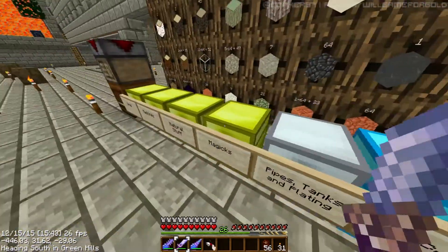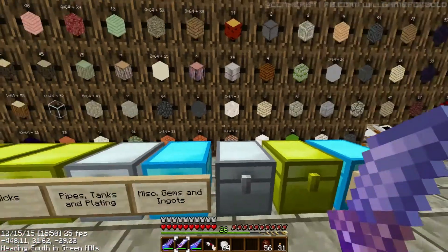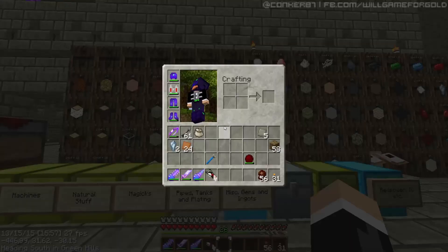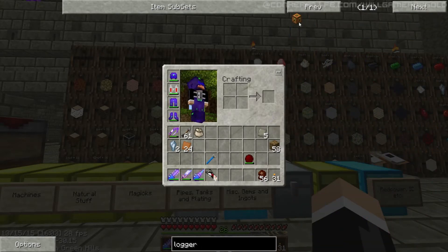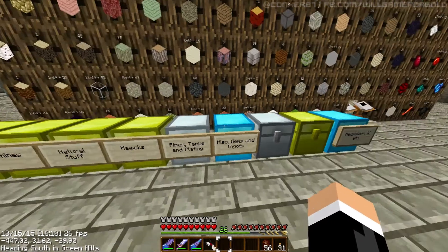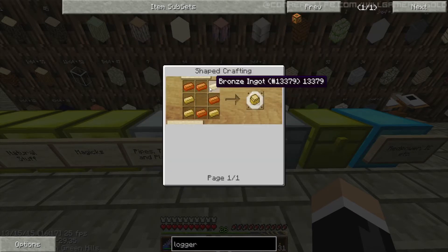This iridium — I think it would be a good idea if we had a barrel for it. So a logger, I know, takes diamond electron tubes and a basic circuit board. We need a bronze sturdy casing — that's bronze. To make bronze: four copper, one tin.